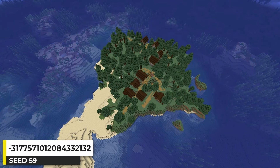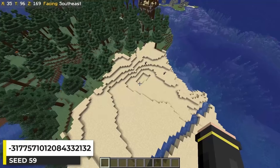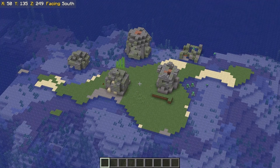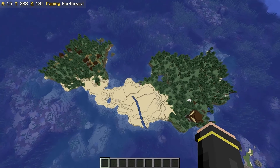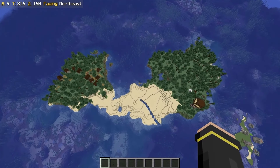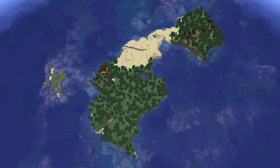This seed has a taiga island village right at spawn. As you continue past the beach, there's a pillager outpost, and there are also some ocean ruins above the water nearby. If it weren't for the beach connecting them, these would be two separate islands with structures. I can't decide if I like it better as one island or two separate islands — either way, it's a really cool looking Minecraft seed.